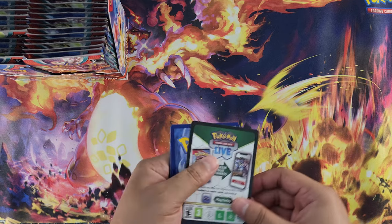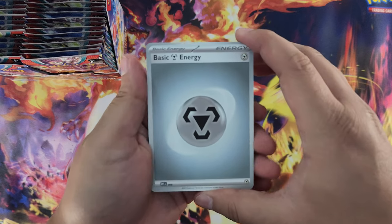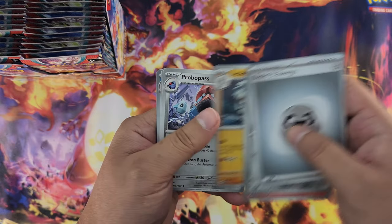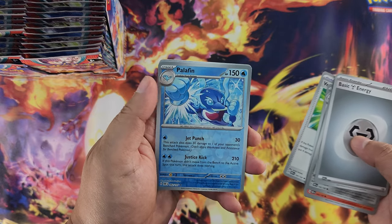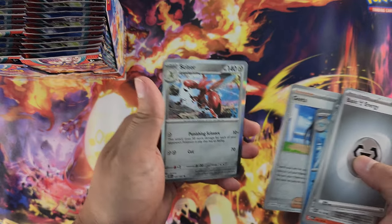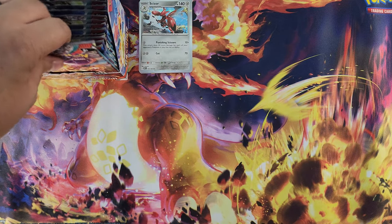I'm also trying to actually complete the set — this would be my first master set hopeful, other than Crown Zenith which I'm still working on. So here we go, our first pack. We got the energy, Milton, Charcoal, Finyard, Lilipup, Biking Rock, Probable Pass, Vengeful Punch, Palafin reverse foil — nice. Geeta reverse foil, another Scizor. That's first pack.